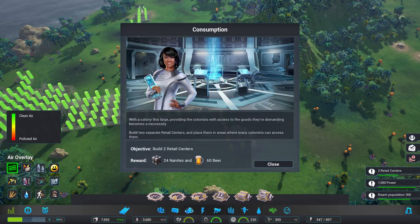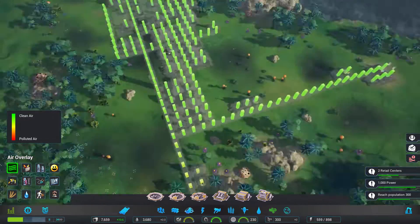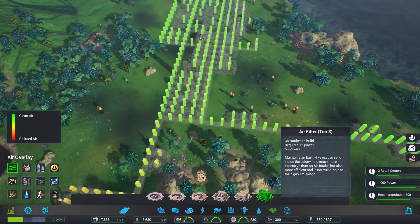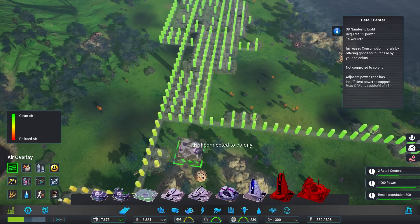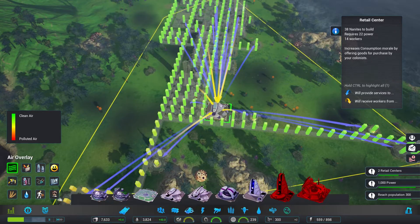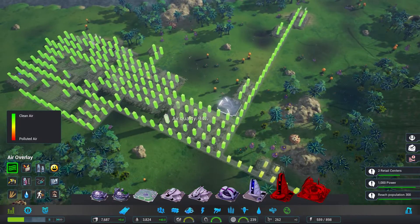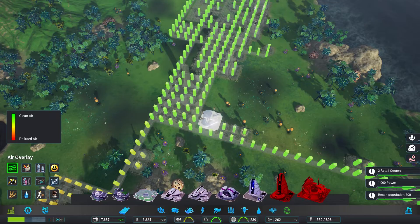I have a request from the inhabitants of the colony: build two separate retail centres and place them in areas where many colonists can access them. Well it just so happens I already built one, because I love shopping. I need another one, which will fit just there quite nicely — that will be quite close to the skyscraper. I like that idea quite a lot.